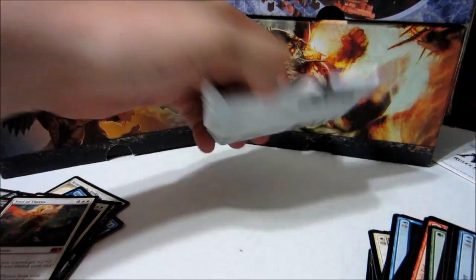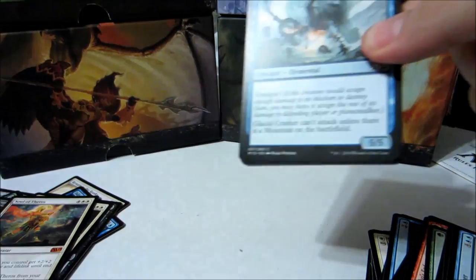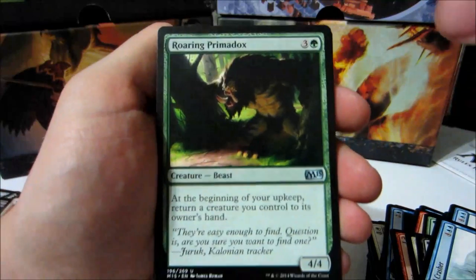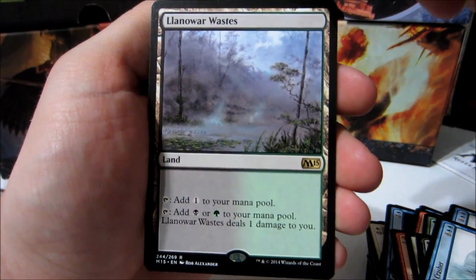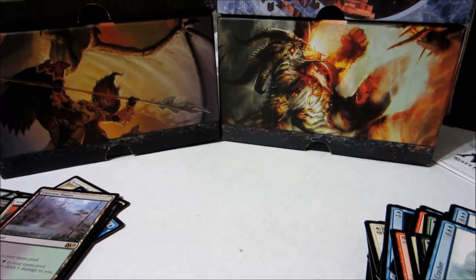Last pack. Ajani's Pride Mate, Roaring Primanox, Illusory Angel, Llanowar Wastes — painland. All right guys, thanks for watching and hopefully I'll bring you some more sweet content very soon.